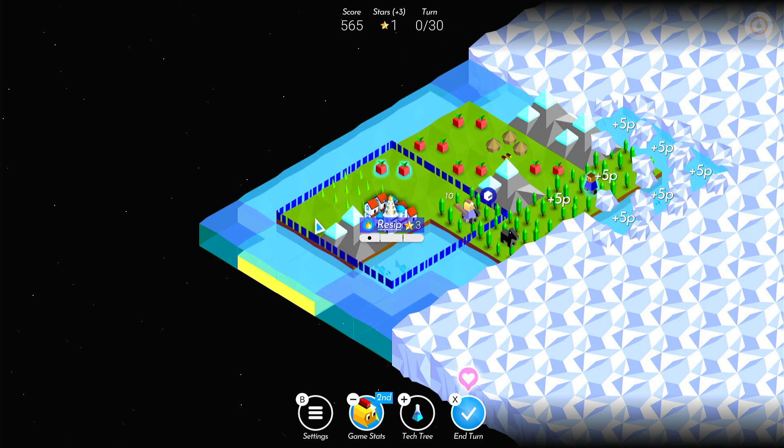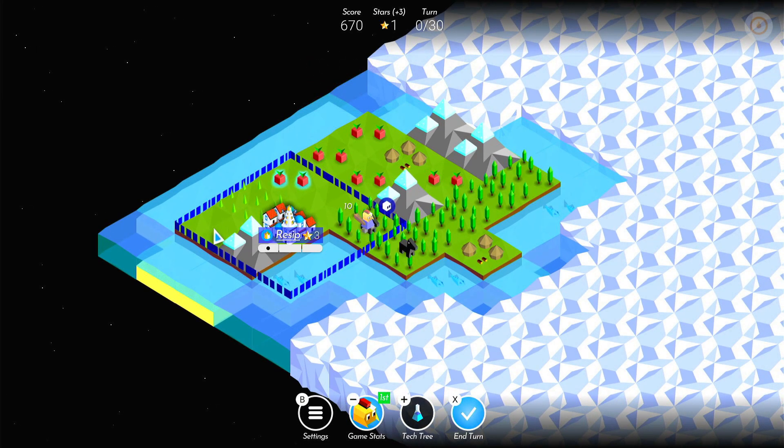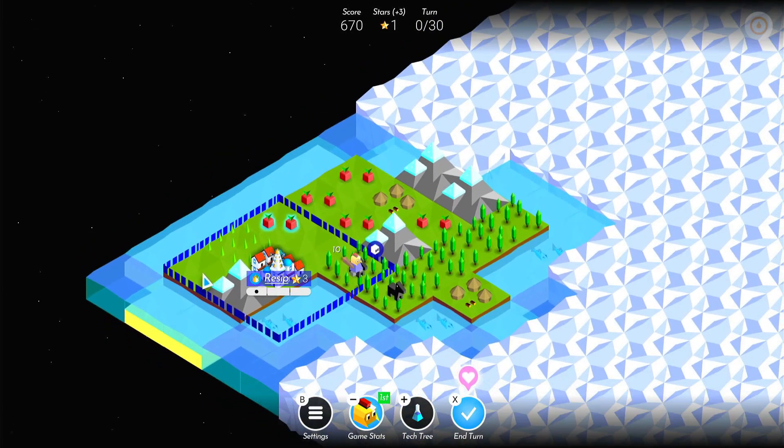They sort of head off in a random direction, uncovering areas of the map. You might have seen a pop-up there about tasks — you have these little mini quests to do as well.